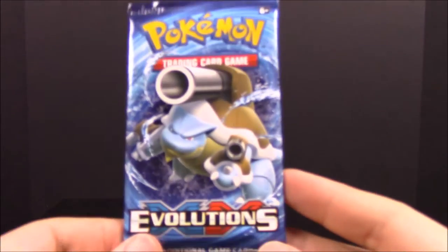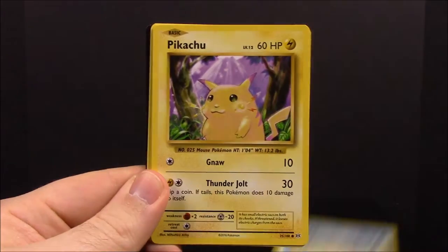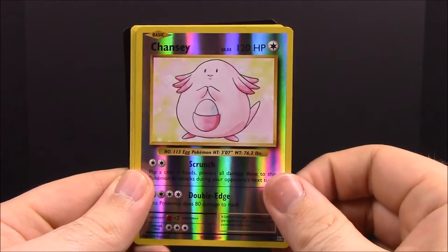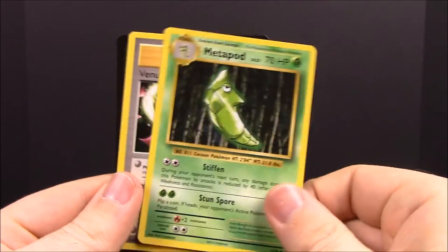Now for our last pack of the box — XY Evolutions with the Omega Blast on the front. First up we have Onix, Staryu, Pikachu, Doduo, Ponyta, a Reverse Chansey, a Mewtwo, Charizard Spirit Link Trainer, Metapod, and Venusaur Spirit Link Trainer. And that is going to be it for this unboxing of the Gengar EX box.